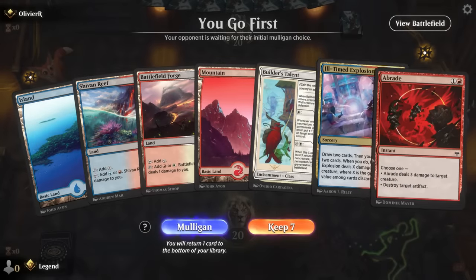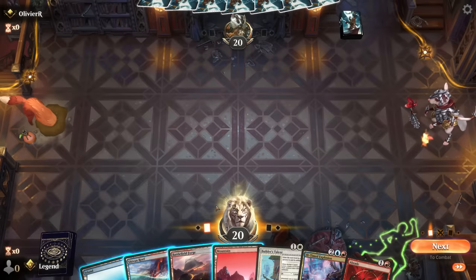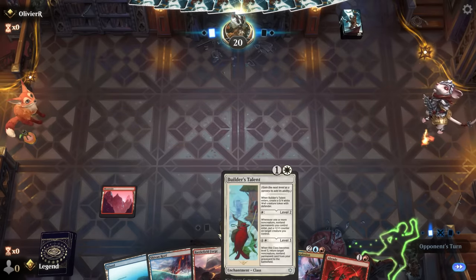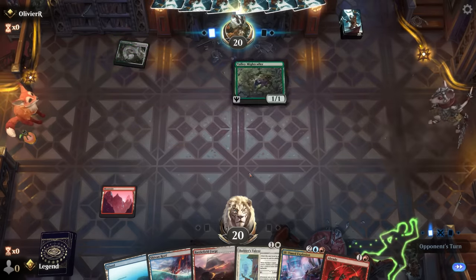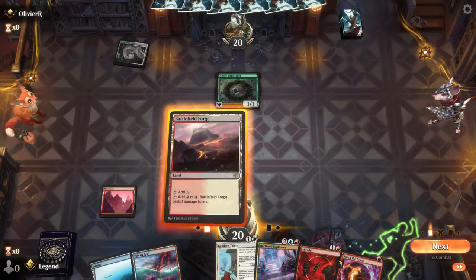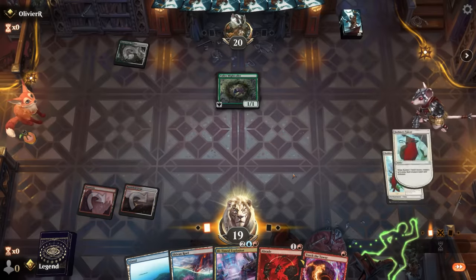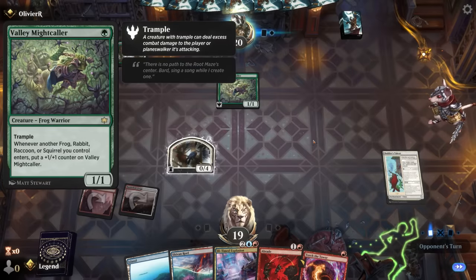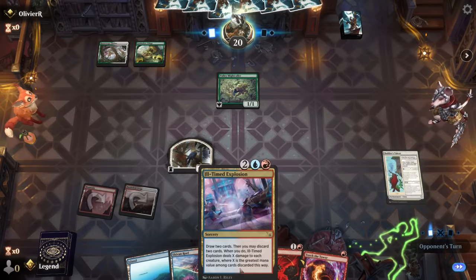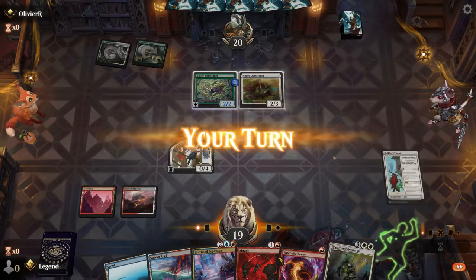Game two: we're on the play with a keepable hand, just missing something big to discard to Ill-Timed Explosion to set up Builder's Talent. At least we can have a wall to protect us in the meantime. We seem to be up against the rabbits deck, so Ill-Timed Explosion is going to be great. Happy to play Builder's Talent for now. At most the creature will be a 3/3 so we can still take it out — though if we don't draw something big to discard, the explosion may not be the best board wipe.